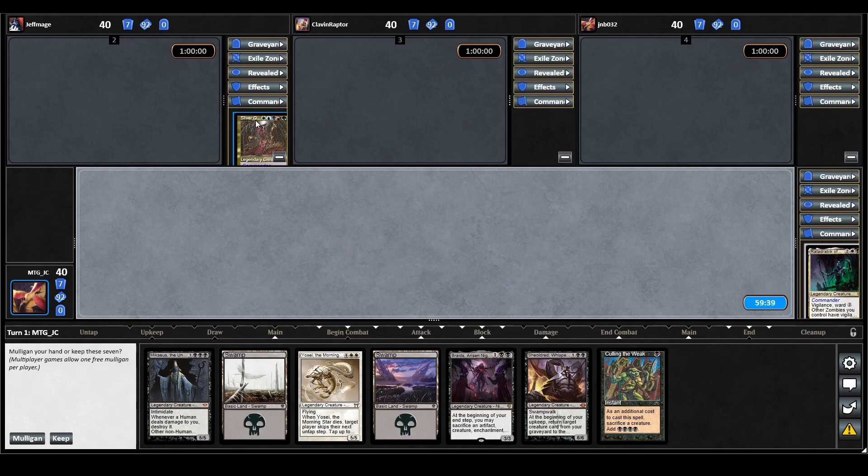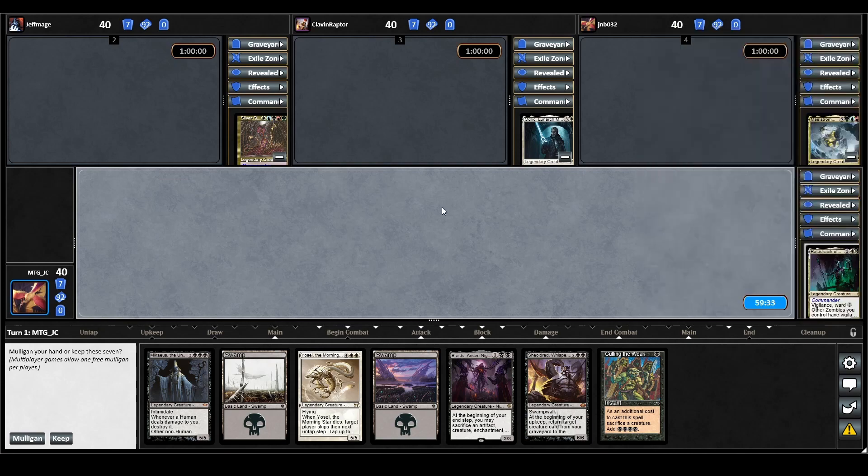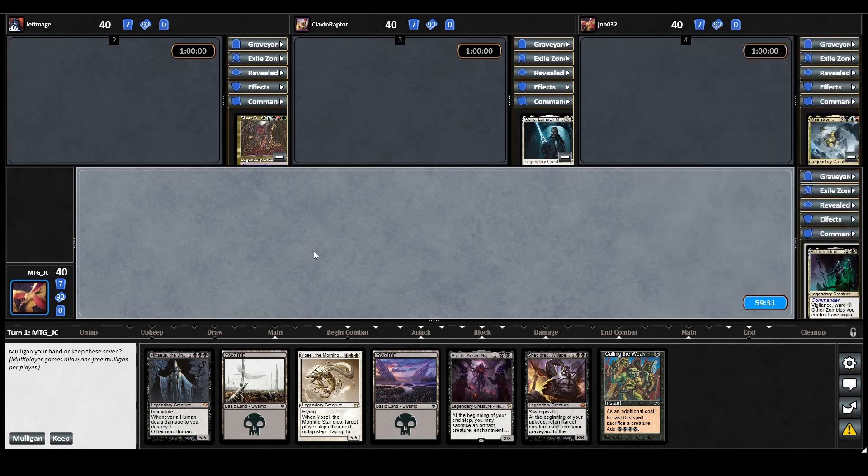Alright guys, let's see who we're playing today. We have the Sliver Queen, we have Odrick Lunarch Marshal, and we also have Maelstrom Wanderer. Looking at our opening hand, I'm not really a big fan. One more land would be great to go into Braids, but Culling the Weak being our only ramp piece and we've got two quite expensive creatures, we can't keep this — so let's mulligan.